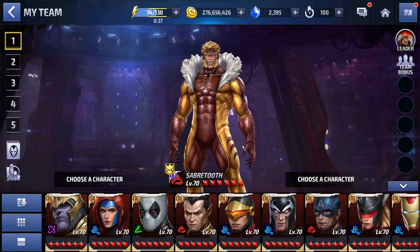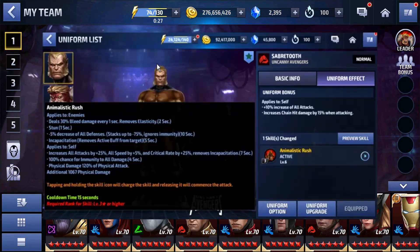Hey guys, what's happening — this is Forego Nation and today I thought we'd do a little Sabretooth gameplay before we get that update, to see how he can do against Master Mold. If you look at that screenshot, you can see in the beta testing it's showing that he got one skill change on that third skill — a 10% increase of all attack from the uniform effect and a 15% chain hit damage when attacking, which is amazing.